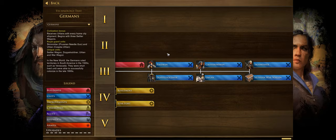So to start things out, let's go over the civilization bonus. Germans receive Ulans with every home city shipment, and they begin with three settler wagons instead of their normal villagers. Ulans are cavalry that the Germans get — basically hand cavalry that sacrifice hit points for attack, and we'll go over them more in a little bit.